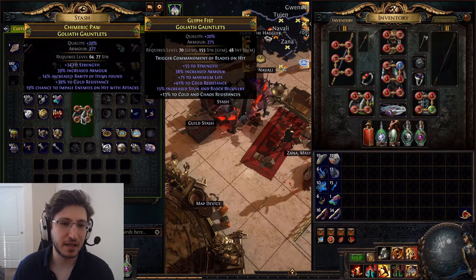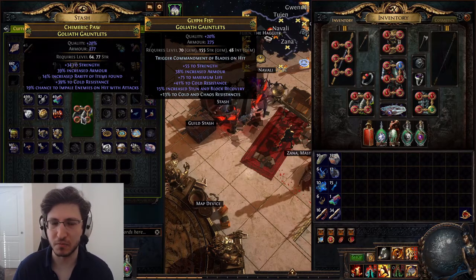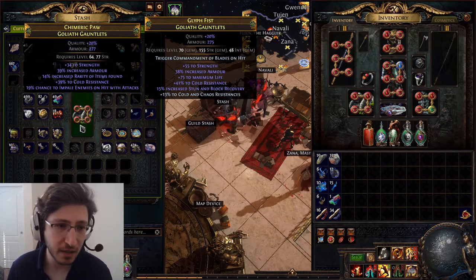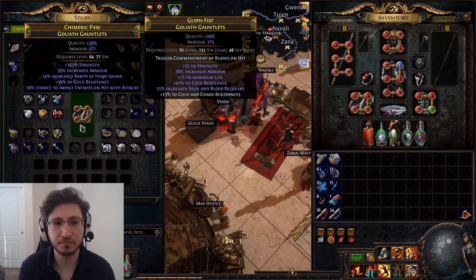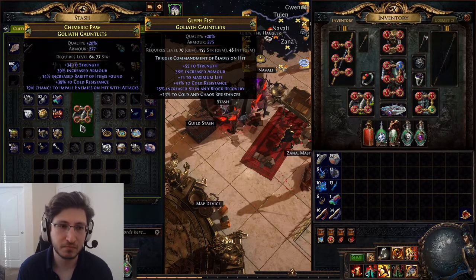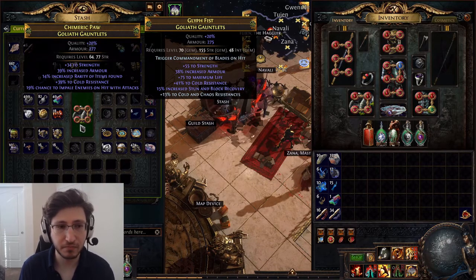Obviously this is not an upgrade, even though it has one of the hunter-specific stats I really want. If I want impale chance, that would let me move points around on the tree while still getting to 100% impale chance. Alternatively, if I got 'strike skills target additional enemy,' that would be fantastic — I'm playing Bone Shatter, which is a strike. I found this item, picked it up, identified it, and realized that was it. I couldn't upgrade any of these stats. If I wanted a better piece of gear, I would have to roll over the entire item.